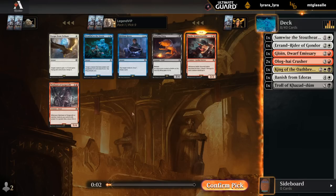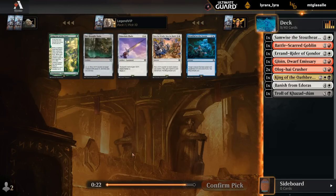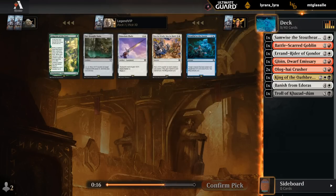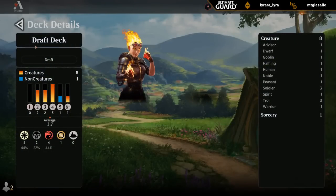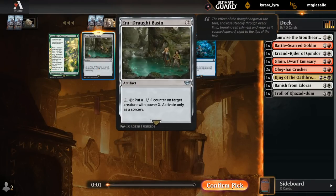If I were more in blue, maybe I'd taken Birthday Escape — then Knots would have been the pick. I'm not getting incredibly clear signals on which color is wide open. Pretty all over the place right now. Blade goes with humans — that's not really our specialty. So I'll try the Basin, could be okay as a Mana Sink.